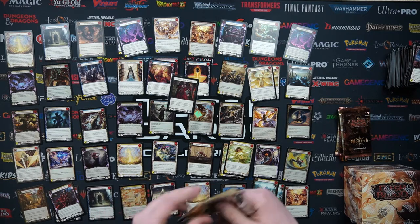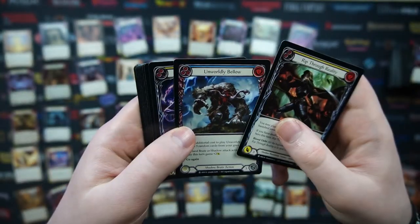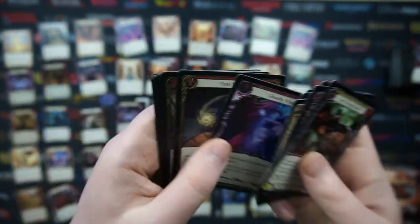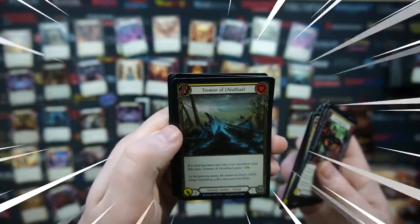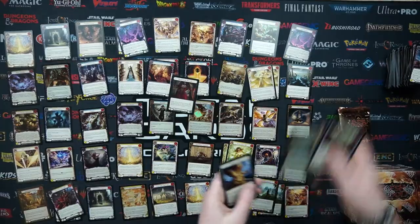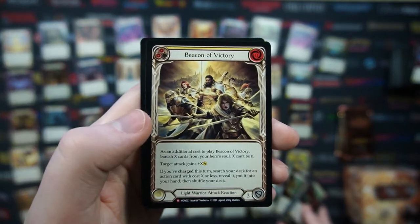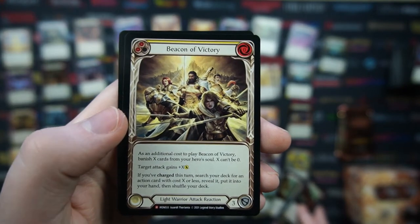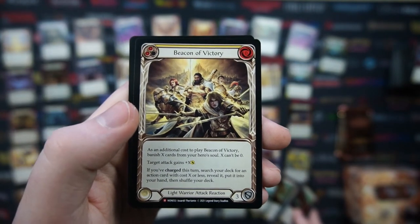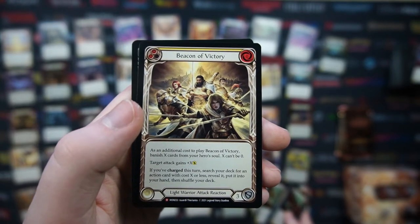Only one cold foil per box - that's kind of crazy. Pack twenty: Rip Through Reality, Unworldly Bellow, Piercing Shadow of Eyes, Herald of Tenacity, Take Flight, War Tune Herald, Void Rift, Adrenaline Rush, Ray of Hope, Ghostly Visit, Yinti Yanti, Terror of - our foil, pretty cool rare foil. We've got Gallantly Gold, rare Out Muscle, and the Majestic Beacon of Victory. It has no base attack - it's a reaction card: 'Additional cost to play Beacon of Victory: banish X cards from your hero soul, X can't be zero. Target attack gains plus X. If you've charged this turn, search your deck for an attack card that costs X or less, reveal it and put it into your hand, then shuffle your deck.' Any card that searches is pretty good! Back card: Hatchet of Mind.